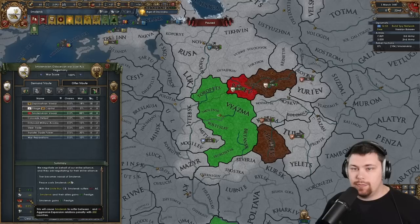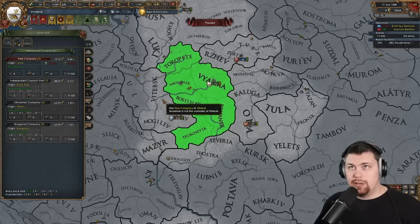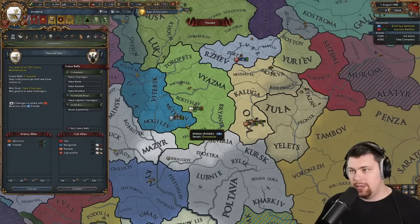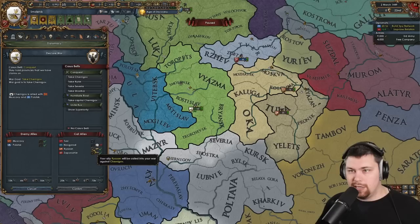If I full annex them it's 42 AE and zero Diplo, but I do have to pay the admin. If I vassalize them it's 64 Diplo, so I think that's probably the move. I'll take war reps because Zefyrosia can't actually take any land. For the sake of our manpower, I think we're going to switch a little bit over onto the Merc side of things. We can attack these guys — I'll call in Muscovy and Polotsk, but Polotsk I can probably separate peace as maybe another vassal, then take land down here. We just need to get as big as possible, as quickly as possible.